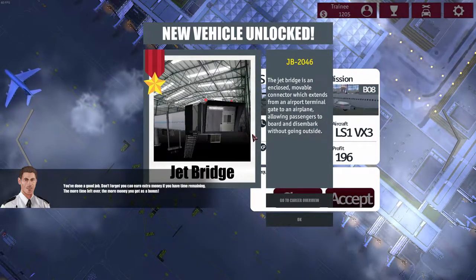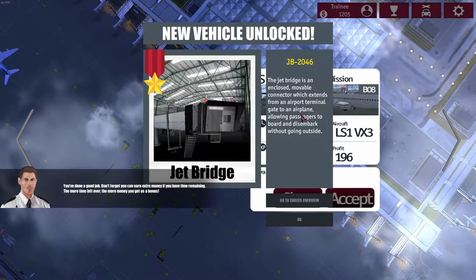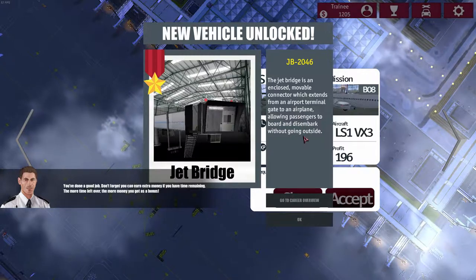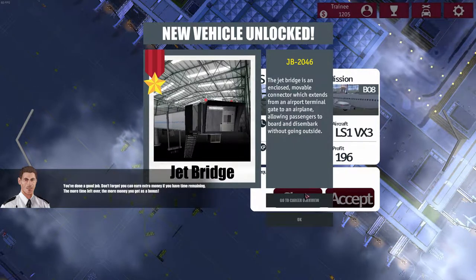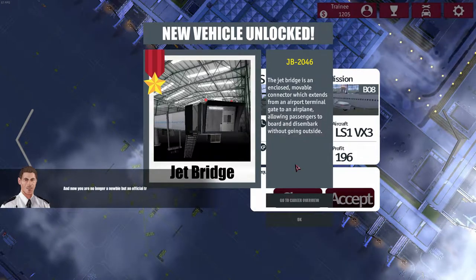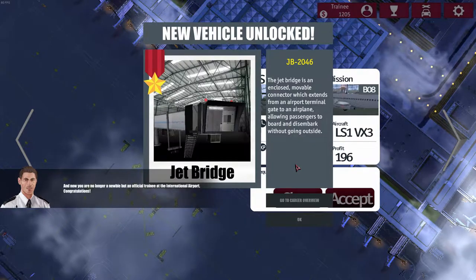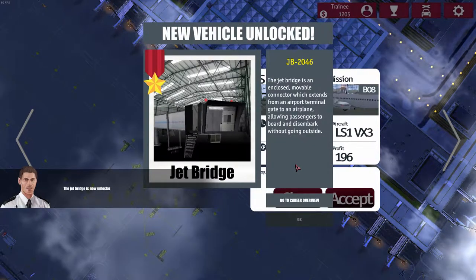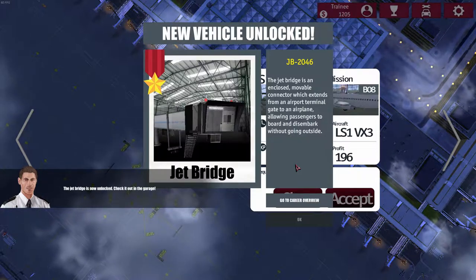A new vehicle is unlocked: the jet bridge. It's moveable and extends to form a passage from the airport terminal to a plane, allowing passengers to board and disembark without going outside. I'm now an official trainee at the International Airport - congratulations! Just because I delivered some food. The jet bridge is now unlocked and it's in the garage.